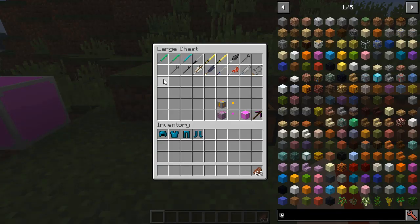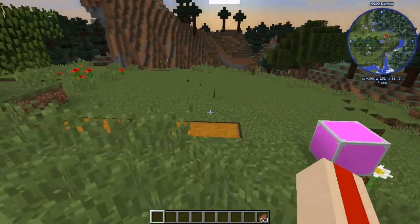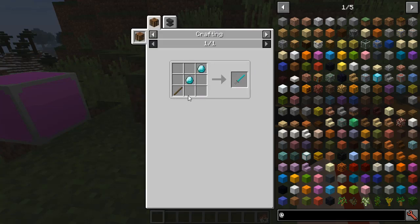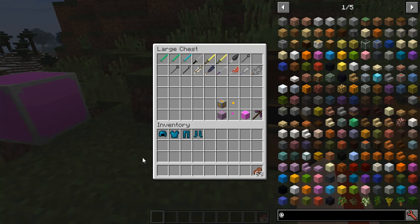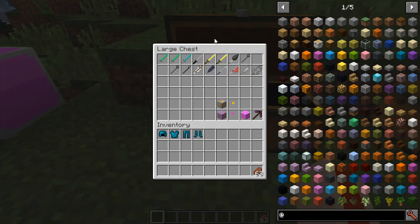Realistically an emerald katana shouldn't be doing 34 damage unless you're fighting mobs with hundreds of health. You'll kill everything in front of you without challenge. Even the diamond one costs the same as a normal diamond sword but does 24 damage. Now moving on to the boss weapons — these textures all look very pretty, actually. They're all from the Matthiok's mod. I don't know permission-wise who has what, but moving on.